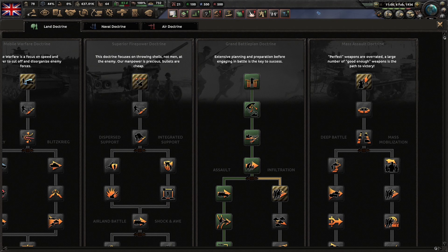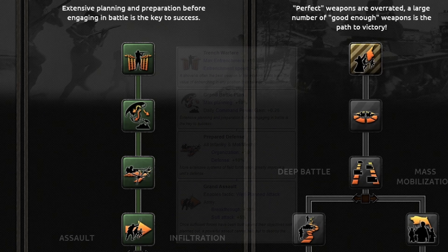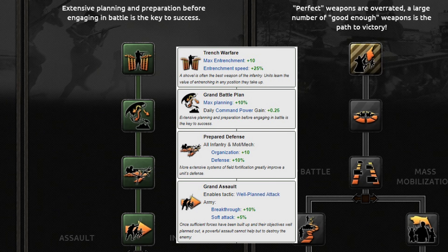Grand Battleplan is the starting doctrine for most nations in the game. To understand its strengths we're going to go through the different paths. Unlike Mobile Warfare and SFP, Grand Battleplan only has two different paths. GBP starts by giving the entire army more total entrenchment and entrenchment speed, extra maximum planning, organization and defense for all infantry types, and breakthrough and soft attack bonuses for the whole army.